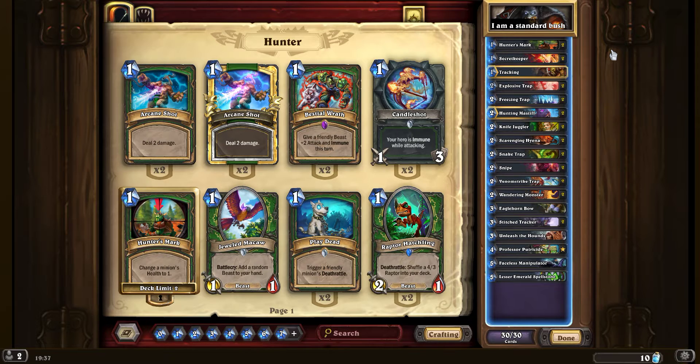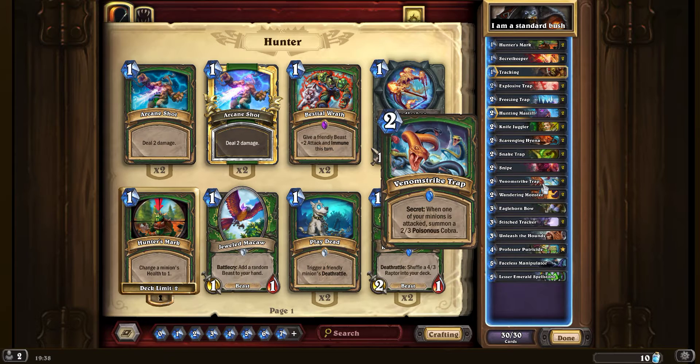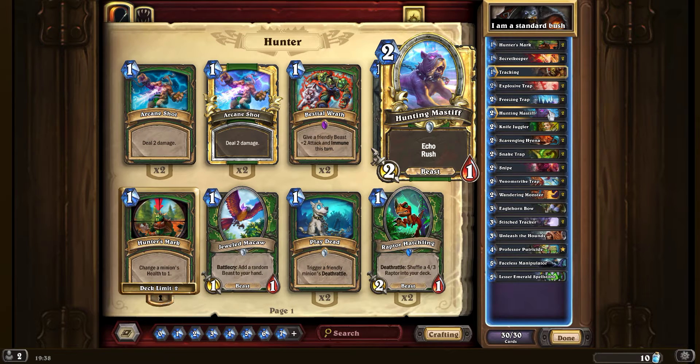The basic concept is still the same - it's a hunter deck full of secrets, but there are a lot more secrets to use now. We've still got explosive trap, freezing trap, snake trap, and snipe, but we don't have bear trap anymore. We don't really feel we need so many taunts because we have so much control. The new secrets we have are wandering monster, which works as a very good taunt if we're attacked, and venom strike trap, which is good if there are big enemies and you've got lots of minions on the field.